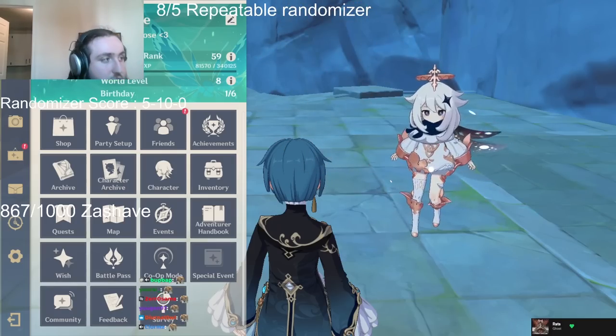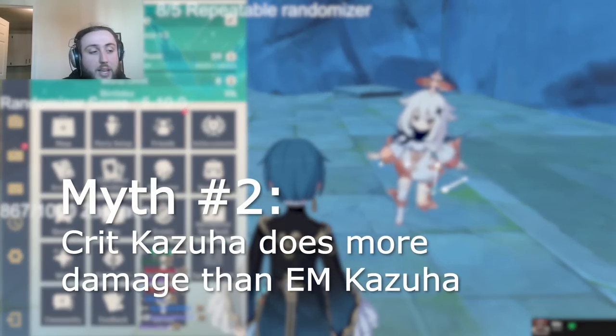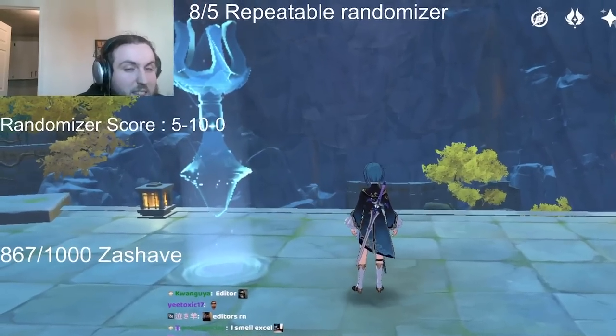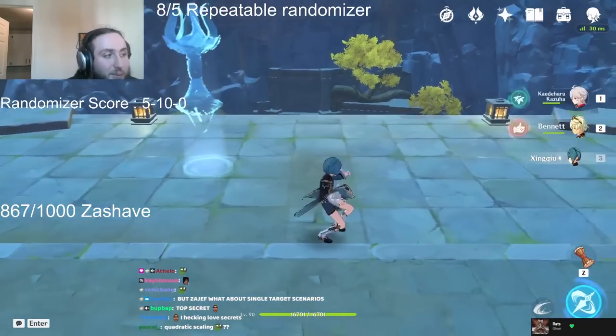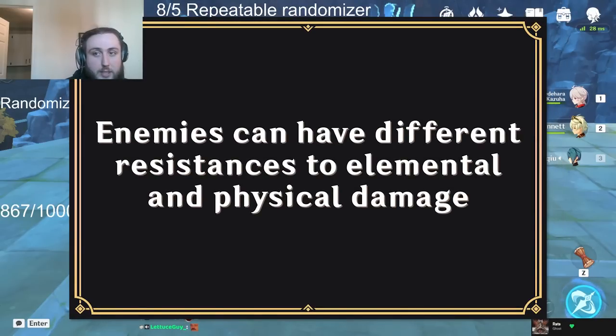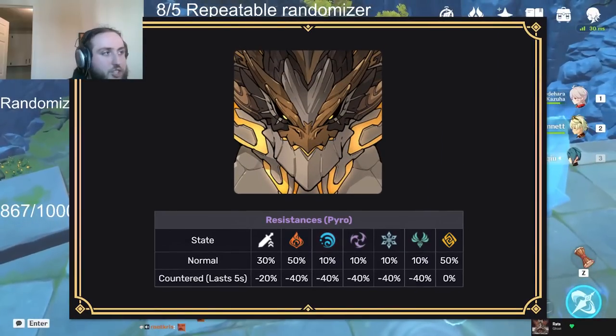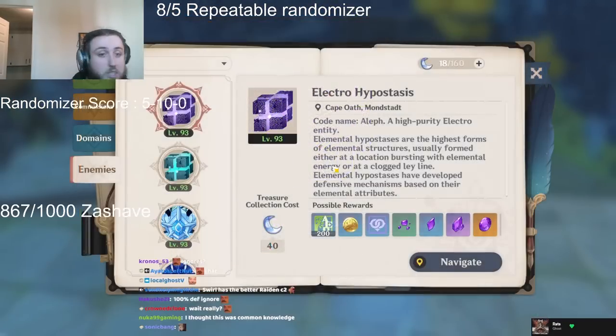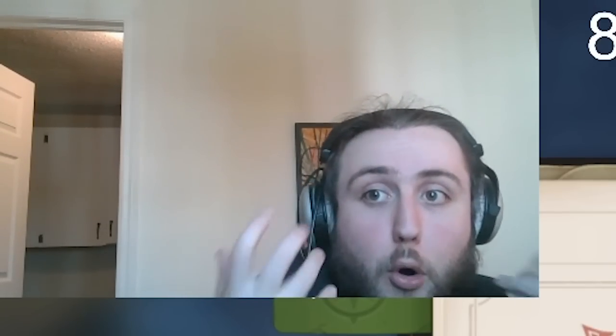Let's move on to the second myth, which is that crit Kazuha does more damage than EM Kazuha. Here's a very well-kept secret of the theorycrafting community: swirl damage ignores enemy defense. There is a difference between resistance and defense. Resistance is an enemy-specific stat, while defense scales with enemy level. The Primo Geovishap has different resistance values than, say, the Electro Hypostasis.